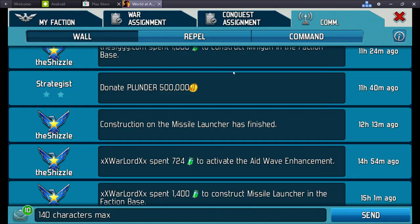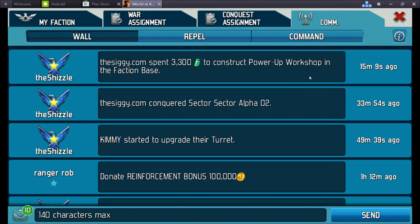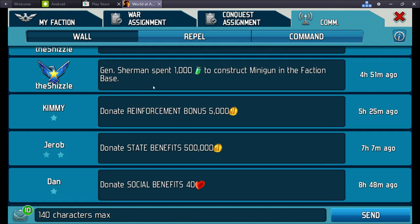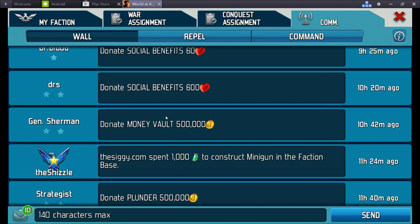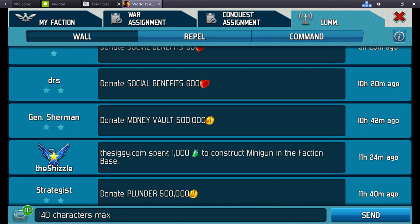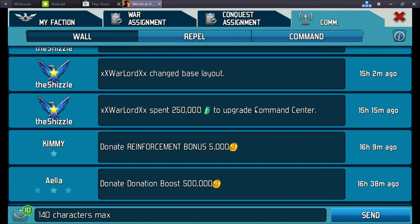On the comms tab, everything that's been happening on the faction base is shown in here. For example, Kimi upgraded her turrets, I conquered Sector Alpha 2, et cetera. From a general's point of view you can see who's spending the Factonite and what we're doing.